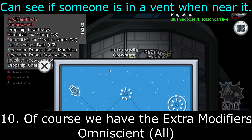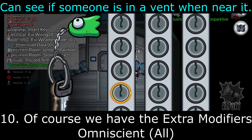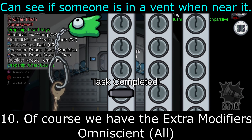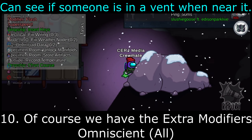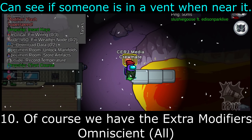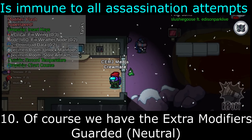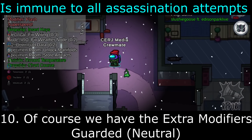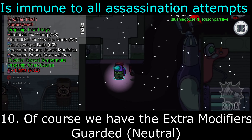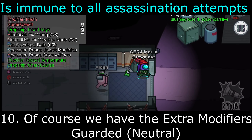Omniscient: this one only applies to neutral roles. They can see if someone is in a vent when near it — the vent might appear red or different in some way, but they will know somebody is in that vent. Guarded: this one also only applies to neutral roles. They are simply immune to an assassination attempt — so the Assassin cannot assassinate anybody that has the Guarded modifier, whether that's the Jester, the Righteous, or whoever.